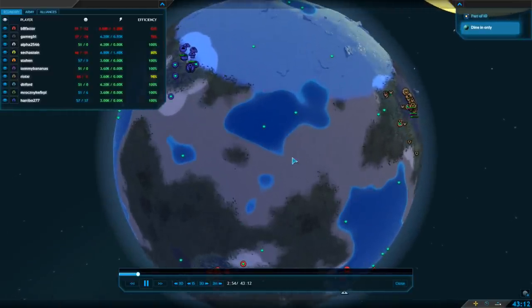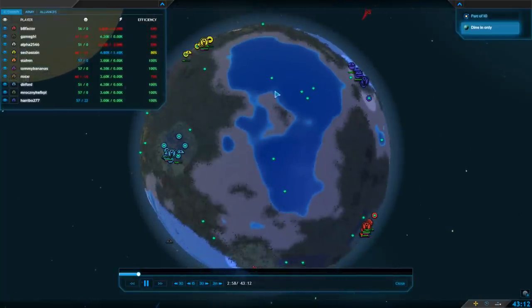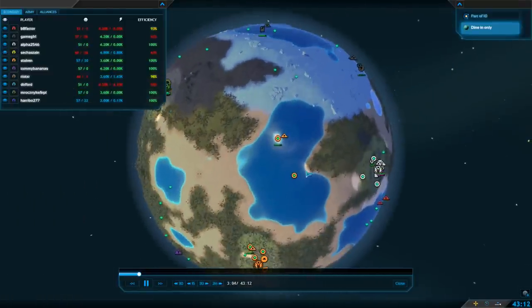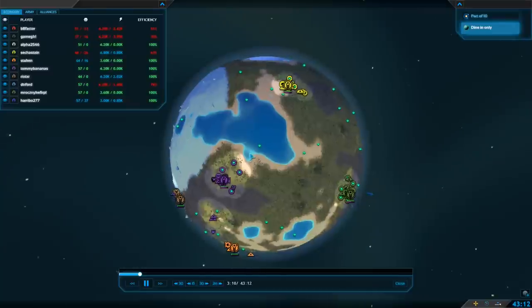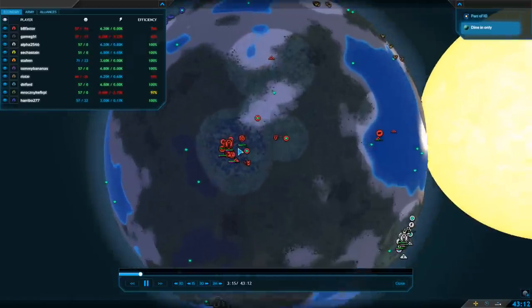Right here we have the bunny rabbit — you can see the little bunny ears. Over here we have the island, obviously — south of the island, north of the island. I have no idea what that is. There's a dolphin around here somewhere. Ah, here it is — the dolphin, with a little fin. Kind of interesting.